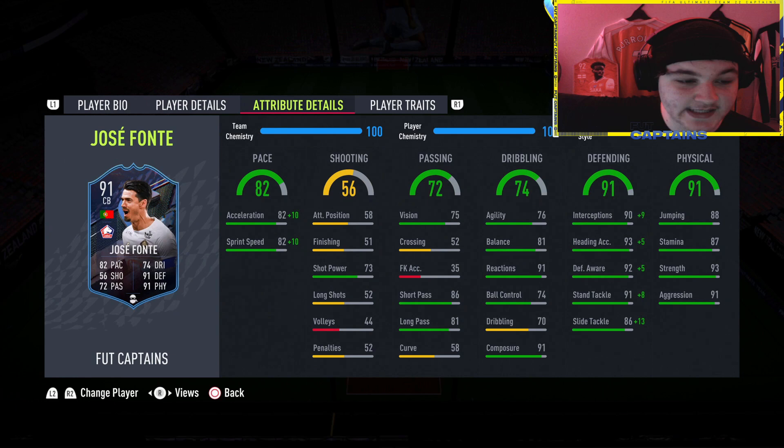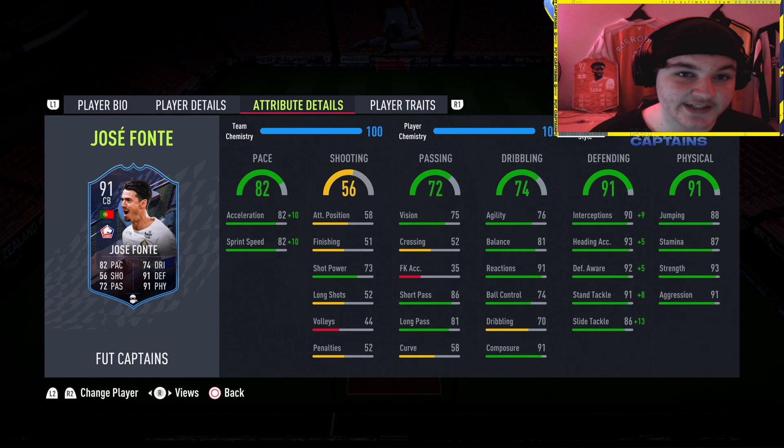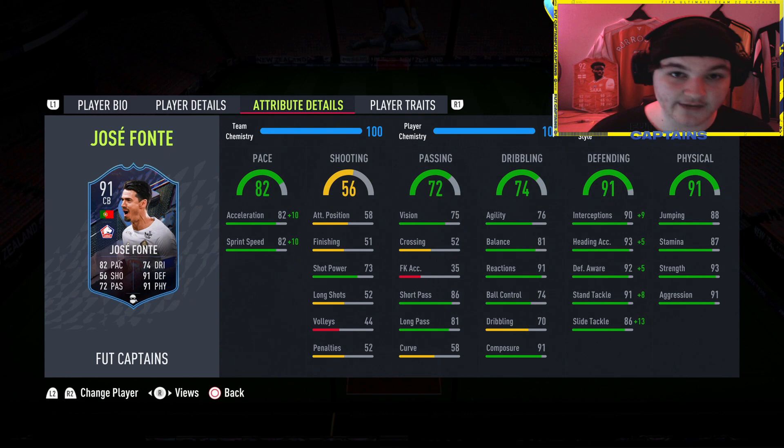He's six foot three with medium-high work rates — absolutely ideal. Looking at his attributes: 82 pace with a Shadow goes up to 92, solid short passing of 86, and his dribbling is very respectable for a centre back — 76 agility and 81 balance. Dribbling is very underrated for a centre back; you need that agility and balance to turn quickly, especially with all the Mbappés and Benditás you're going to come up against.